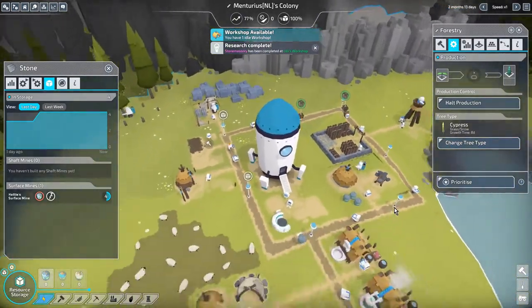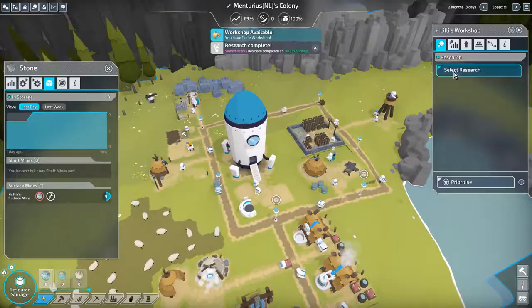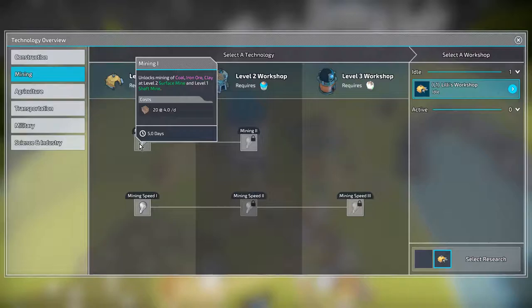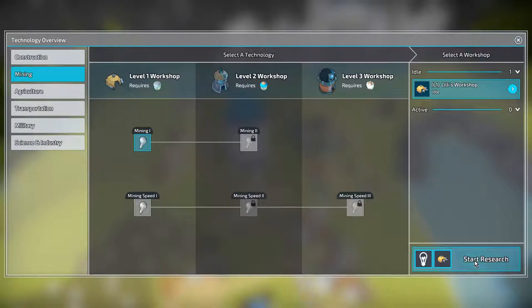Alright, we've got our first research done, so we should be able to do something new. We can make some glass making, we can do mining — Mining level 1, which will unlock mining of coal, iron and clay. We do need that. Alright, let's start that one.